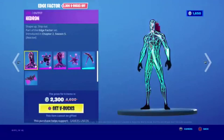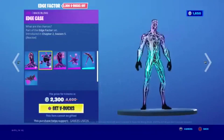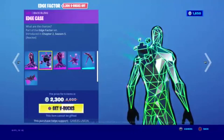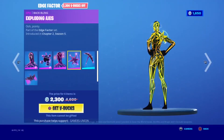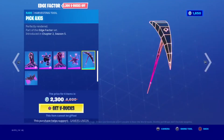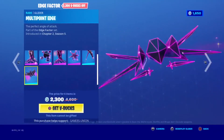The Edge Factor Set bundle is 2300 V-Bucks and includes six items. First, the Outfit Alpha Hedron — Shape Up, Ship Out. Part of the Edge Factor Set, introduced in Chapter 2 Season 5. Next, the Wrap Blackwing Edge Case — What are the Chances? Part of the Edge Factor Set. Then the Wrap Alpha ISO — A little rough around the edges. Also the Harvesting Tool Blackwing Exploding Axies — Very pointy. The Harvesting Tool Toe Pick Axies — Perfectly Rendered. And the Glider Multipoint Edge — The Perfect Angle of Attack. All introduced in Chapter 2 Season 5.